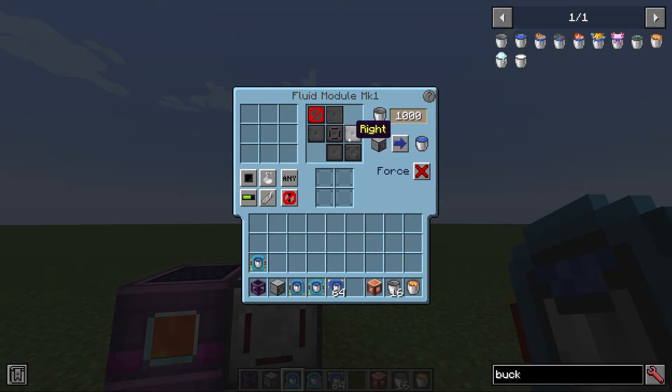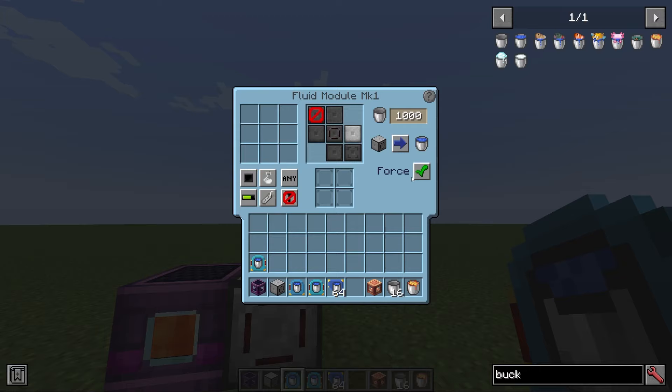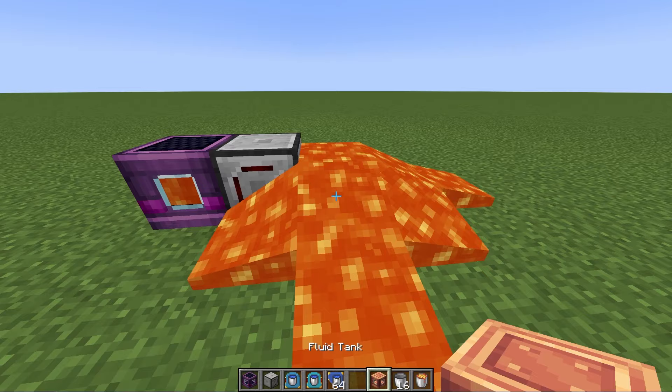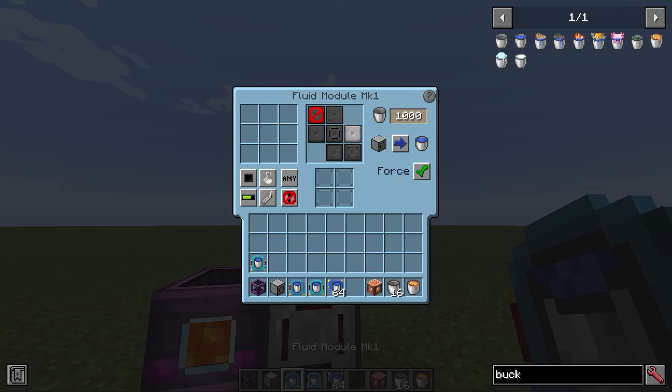As always, you can drag a filter in from JEI; if it's a bucket of liquid, it counts as the liquid for the filter. When the router is transferring out, there is a 'force' option. If you turn this on while placing a block, it will always consume what's in the buffer to place — which might be good, but it could lead to some loss of liquid if you try to place a source block into an existing one. Finally, up here is a setting for the minimum amount of fluid to be moved at once — the default is one whole bucket.